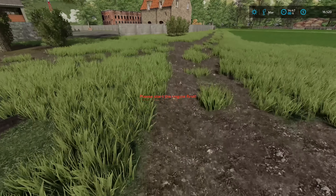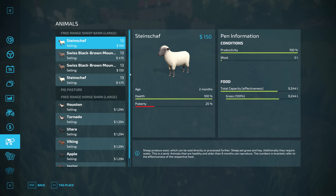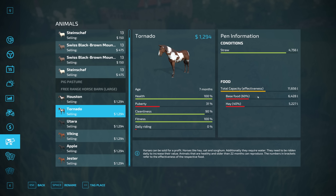I'll probably just leave the roller right on the Fiat here and do it first thing in the morning in April, because I just want to see if it will destroy the crops.